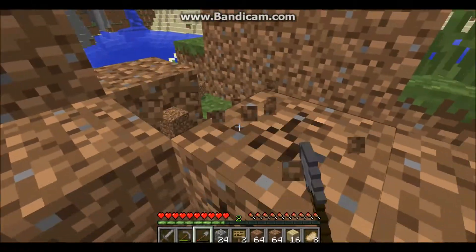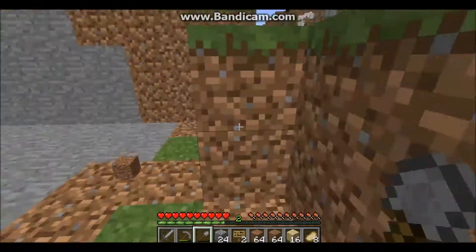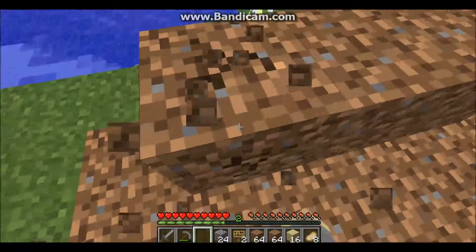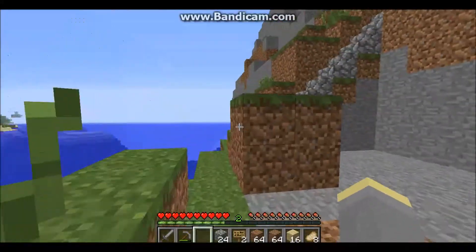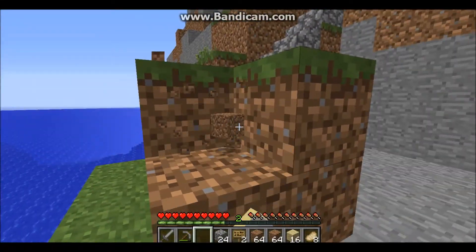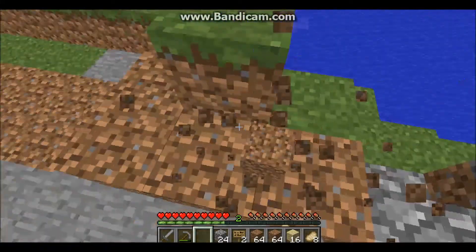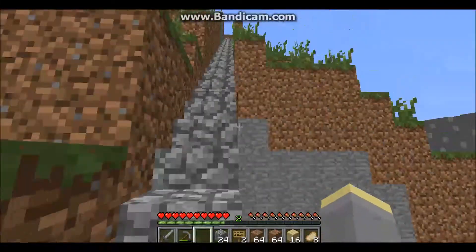It's weird how you need silk touch to be able to get dirt with grass on it. That's not how it works in real life. I went through another shovel. It's just a couple more blocks — I can punch through it. I have to start the quarry, which means I have to go one block down. I'll go make a shovel.